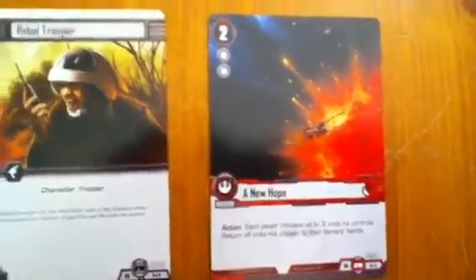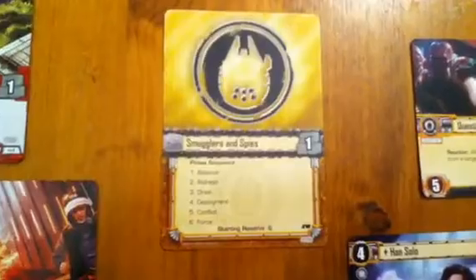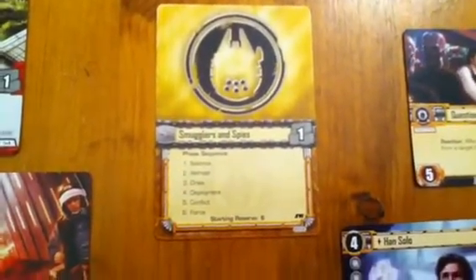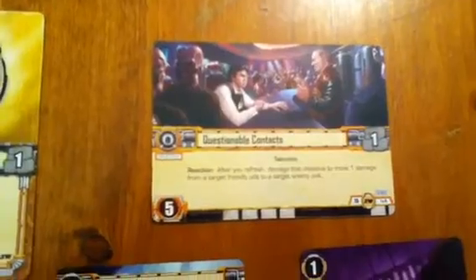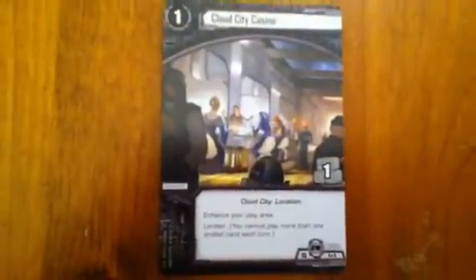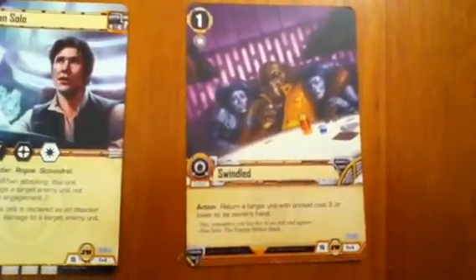That then jumps us into the only one of the objective sets from the starter set for the Smugglers and Spies affiliation, the third of the affiliations for the light side. We start with Objective Set 15's objective, Questionable Contacts, then Han Solo, Twi'lek Smuggler, Cloud City Casino, Swindled, and finally Crossfire.